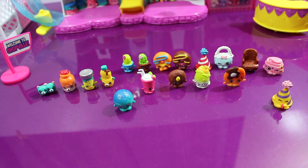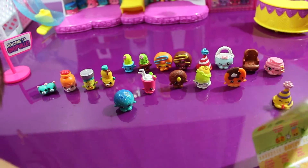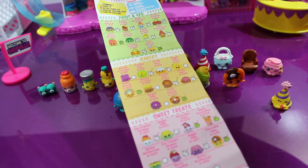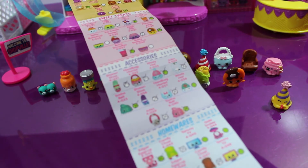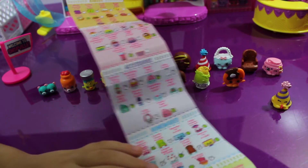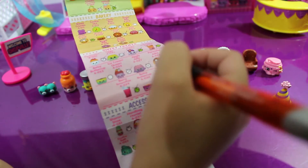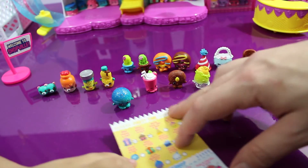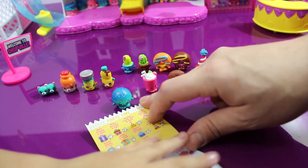Where did our checklist go? Let's have a look at this checklist. We need the bagel, the buttercup, we need the other hat, we need the wheelbarrow — it's on this side in the party time section. Oh, they've got a balloon! I never noticed they had balloons.